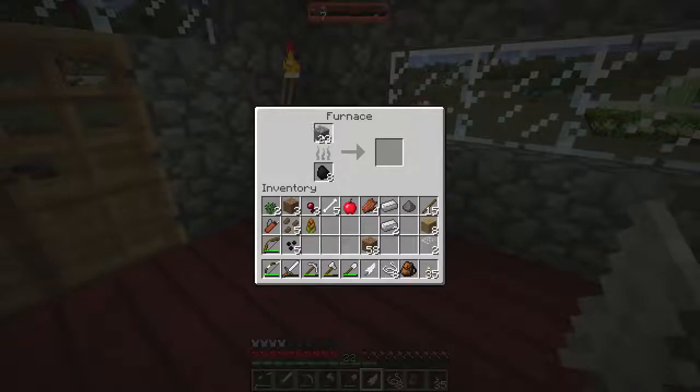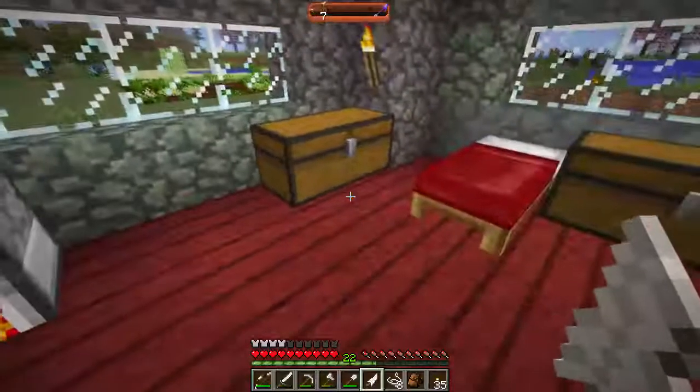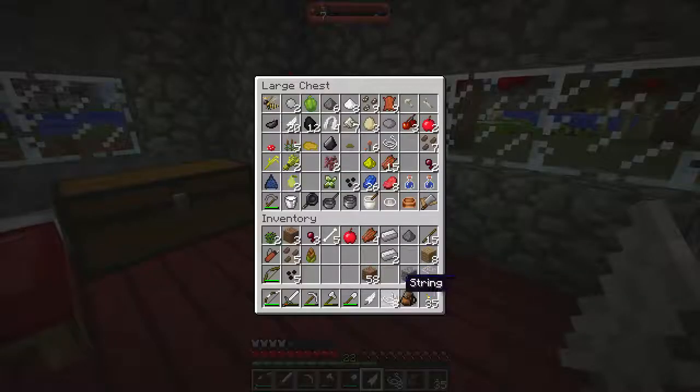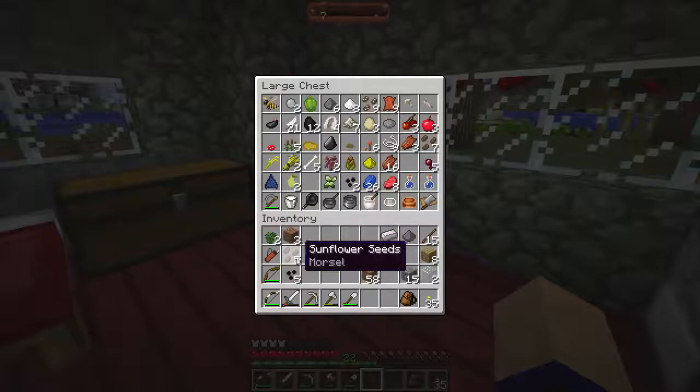I'll take the glass - I'll do eight. I'll always cook in eights from now on, just as a rule of thumb. We'll put this away. Rotten flesh can only be in stacks of 16 - is that a vanilla thing or is that a mod pack thing? Because I don't remember that ever.